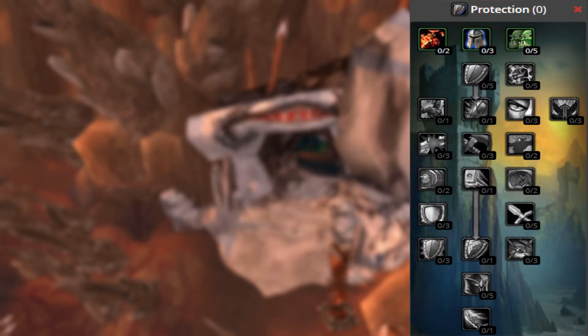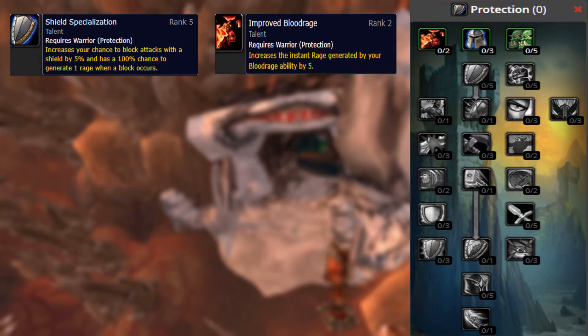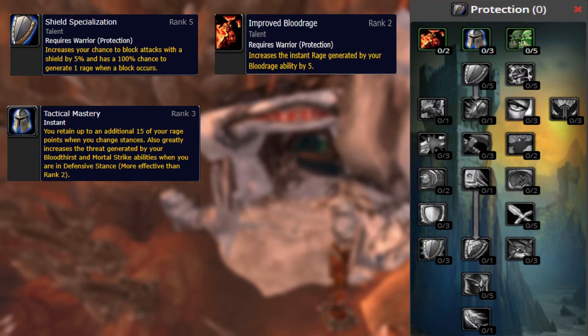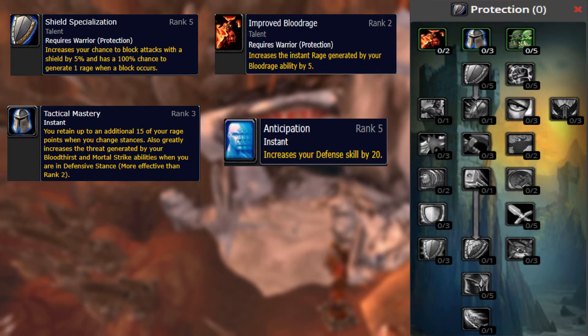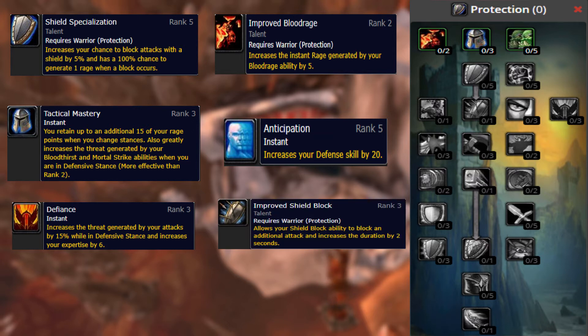The big bulky shield-toting Protection spec is up next. Shield Specialization and Improved Blood Rage are swapping positions. Tactical Mastery was moved here and reduced from 25 Rage at 5 points to 15 Rage at 3 points, but adds a threat increase for Bloodthirst and Mortal Strike in Defensive Stance, giving you a little more off-spec versatility when it comes to holding off-tank aggro. Anticipation's talent defense increased from 10 to 20. Defiance changed from 5 points to 3 and adds a 6-point increase to your expertise.